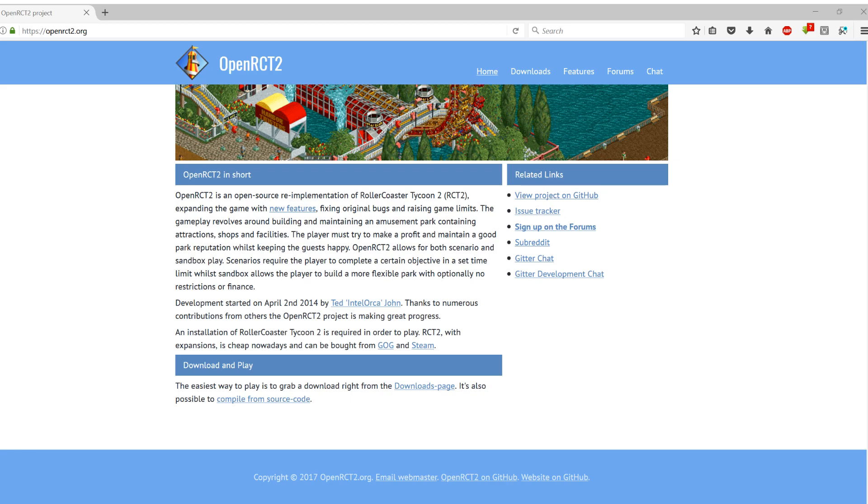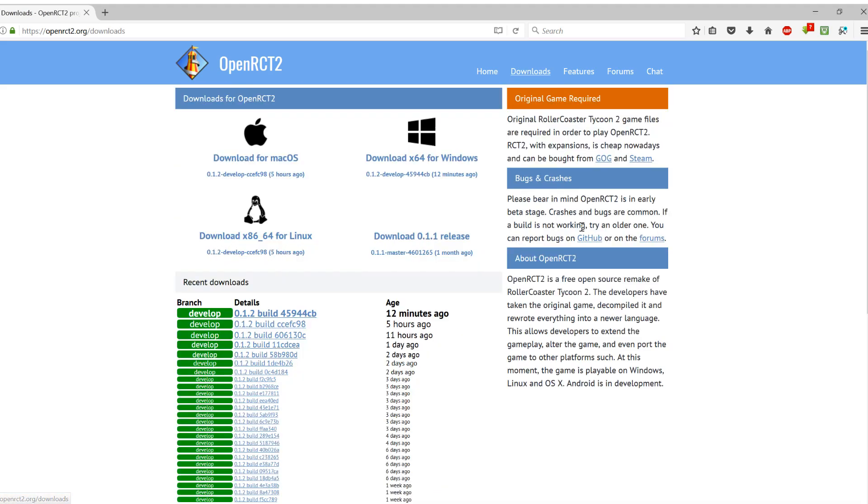OpenRCT2 works with pretty much any version of the base RCT2 game. Most people are going to be using either the Steam version, the GOG version, or maybe even the original disc version from when it first came out. As far as I'm aware, OpenRCT2 will interact with any of those absolutely fine. In order to download, it's very simple — just head to the downloads page.